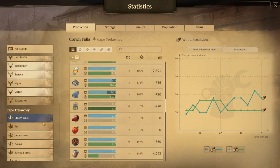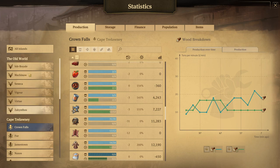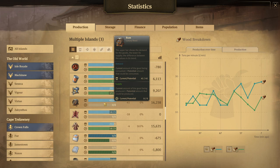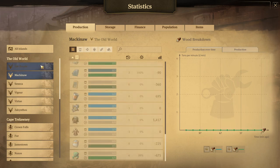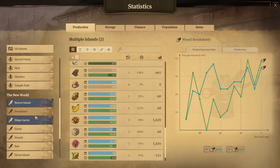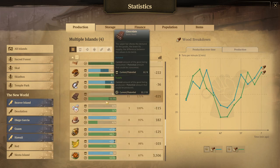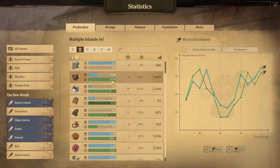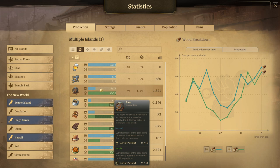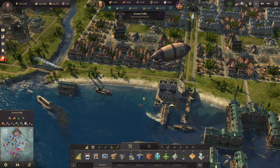Going to Crown Falls — the rum demand is at 41. I know which islands are producing my rum: the New World, Beaver Island, Dio Garcia, Guam, and Hawaii. You can hold Ctrl and click those little islands. Looking at consumer goods production, I'm actually producing 58 rum and the demand is 19 for some, 15 for others — making the total demand around 56 or 57 for all of my empire. I'm still producing a surplus of rum even then. That's just how important it is.